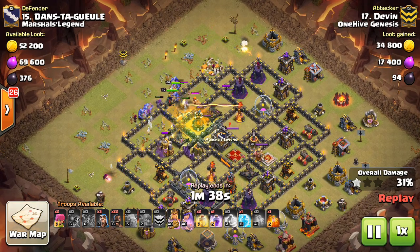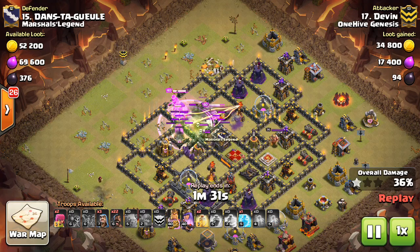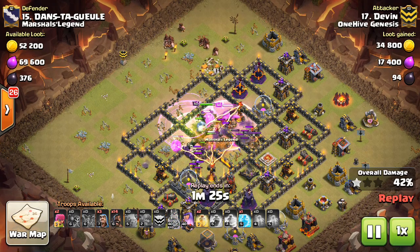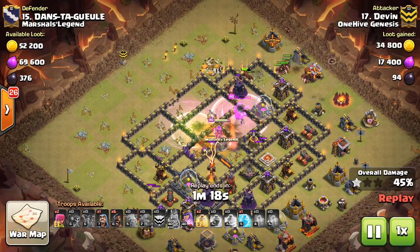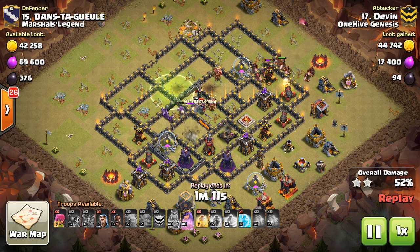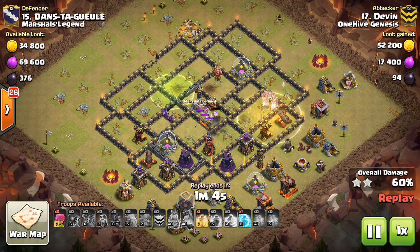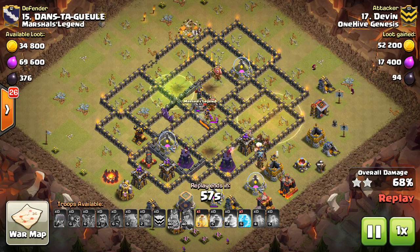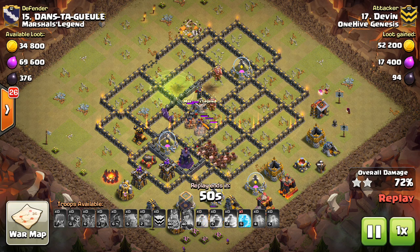Great funneling — Devon has some of the best funneling I've seen at Town Hall 10 in terms of getting those bowlers inside the base, because it's so tricky when you have two layers of trash buildings. The kill squad moves in with the poison spell down, CC troops dealt with early, now dealing with the heroes, triggering giant bombs by the Infernos, and still has the Queen's ability. She gets both Infernos, an X-Bow, and a Bomb Tower on the opposite side of the base from where he entered — incredible Queen value.